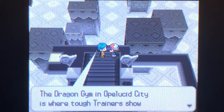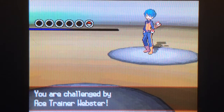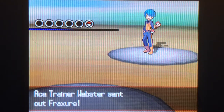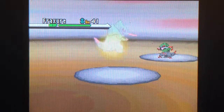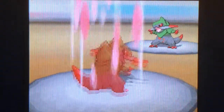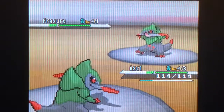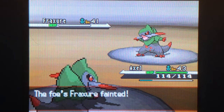The dragon gym in Opelucid City is where tough trainers show they can carve out their own path. Everyone's level 43. Axel and Flare learned a new move — Axel now knows Dragon Pulse, a 90-power special Dragon-type move.